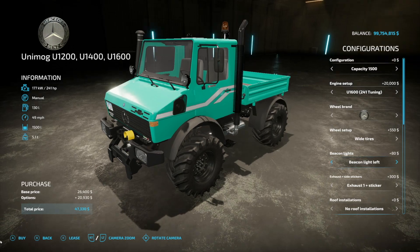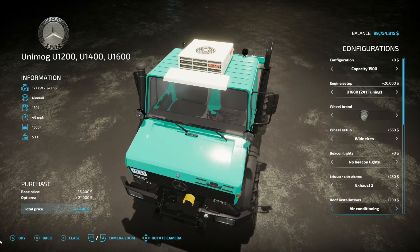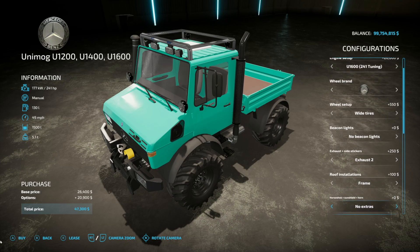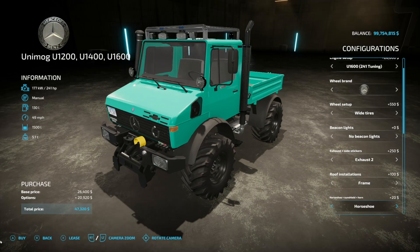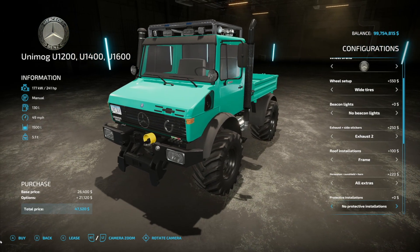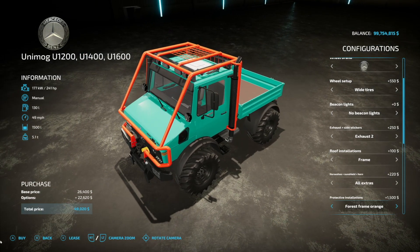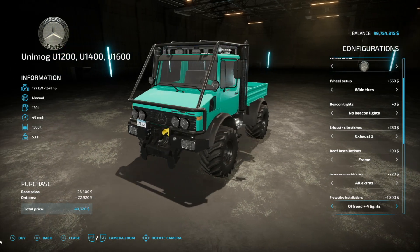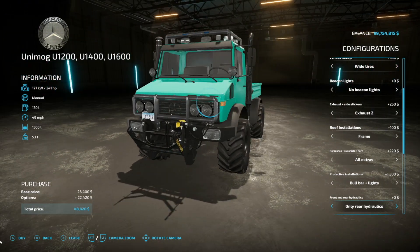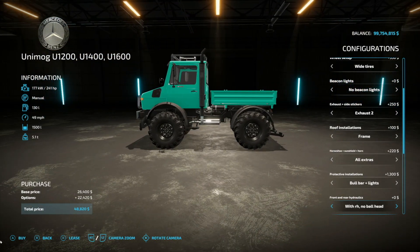Over on Silver Run Forest: beacon lights — left beacon, both beacons, or none. Exhausts with a couple of different versions. Roof installations including air conditioner, frame, extra lighting, and action frame. Horseshoe, sun shield, and horn options. Protective installations: none, corn radiator grille, headlight, or a forest cage. Off-roading version available, plus a bull bar. Wood lights or none. Front and rear hydraulics, only rear hydraulics, three-point on the front, or none.